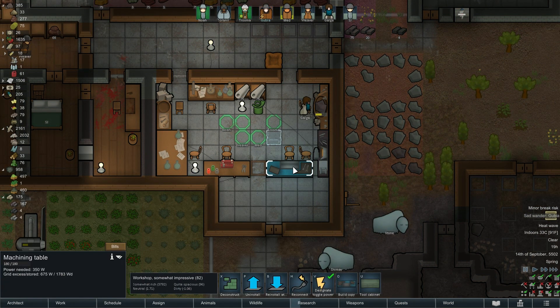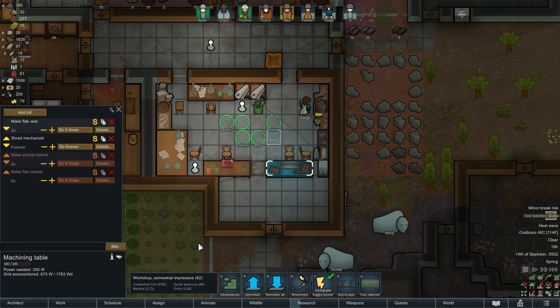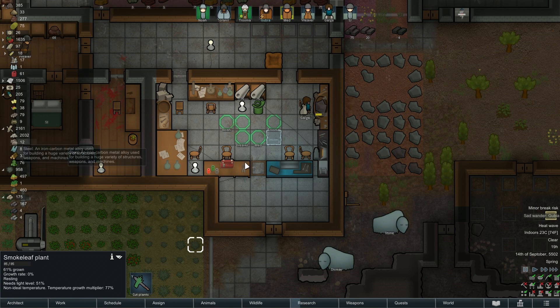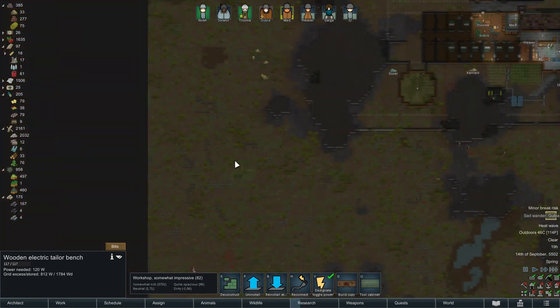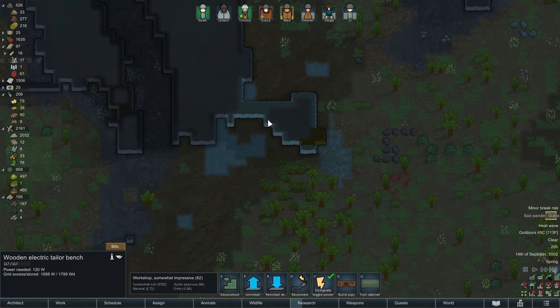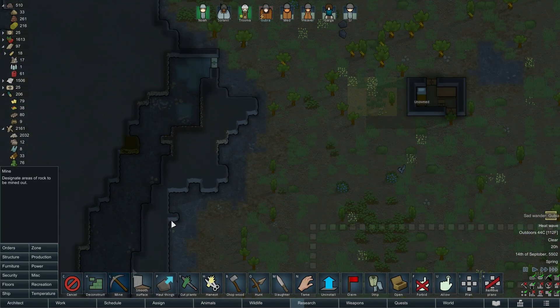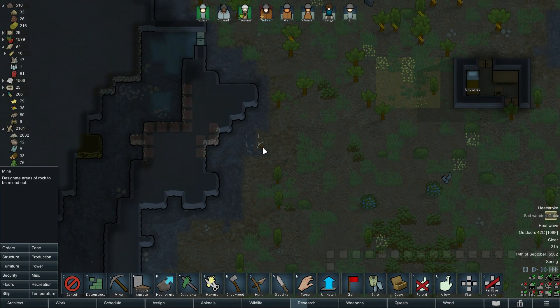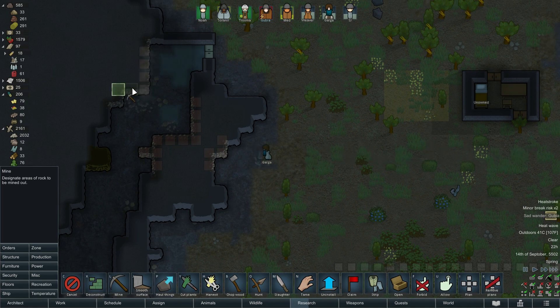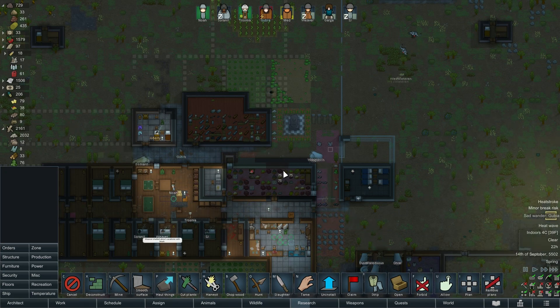We've run out of stuff that we need to build with. We need 30 cloth, 60 steel - we've run out of steel, that's what it is. Have we deconstructed down here? We certainly have. All right, let's do some more mining - need metal. Where is the metal? It's in here. Let's get some mining going, let's crack on with some of that too.